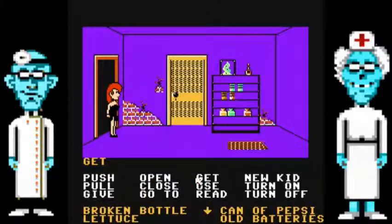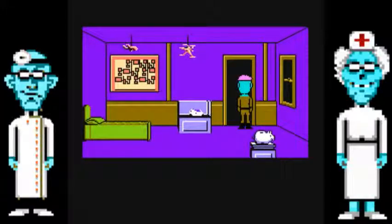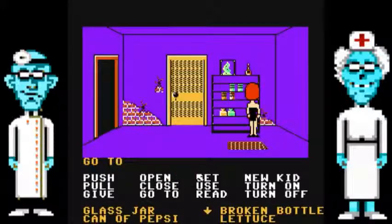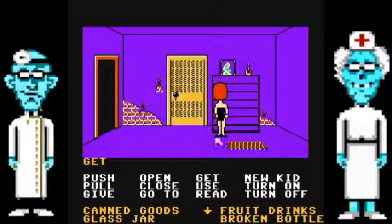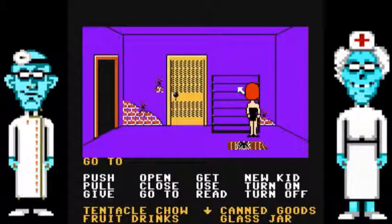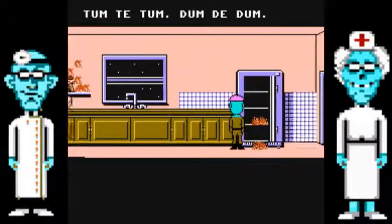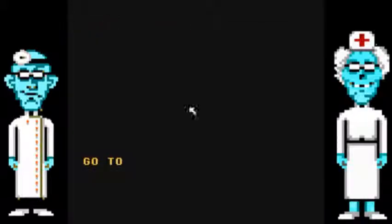Let's see what this is. There's canned goods, some fruit drinks, a glass jar — we'll get the glass jar. Gee, I'm hungry. Another instance where if you're in the kitchen you can get really screwed over, but it's gonna be funny because everything I left open — like the fridge and the doors — you can see all this stuff is still open.